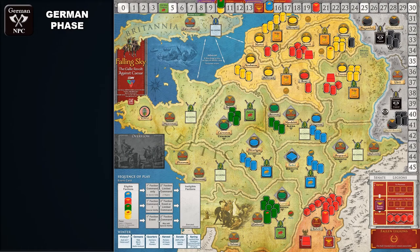The German phase allows the non-playable German faction to multiply, spread, steal, and slaughter across the game map. Players will work through a flow of commands and special abilities. First, conduct a rally command for the Germans. Starting with the Germanic homeland region spaces, Germans will rally whenever possible, and then rally wherever they're able in other regions on the game map.